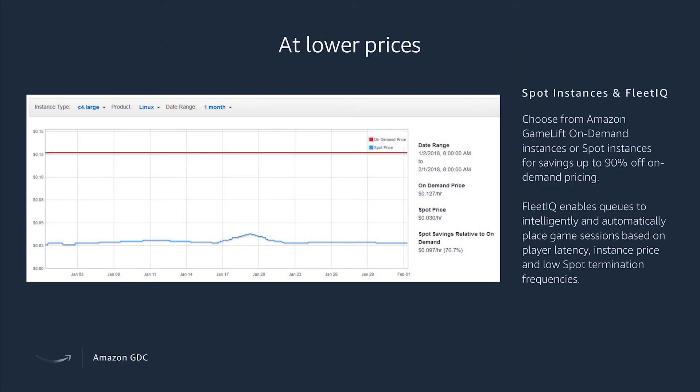One of the great benefits is being able to use spot instances, which allow you to get lower prices from GameLift on-demand instances or spot instances — we're talking up to 90% off on-demand pricing. This enables queues that intelligently and automatically place game sessions based on latency, instance price, and low spot termination frequencies. When the spot instance starts to roll off, it can have your users' game end gracefully, shutting itself down when clear, rather than just cutting your users off.